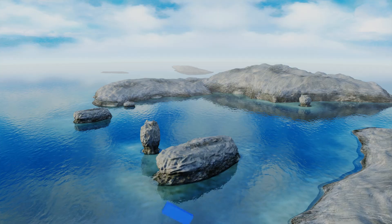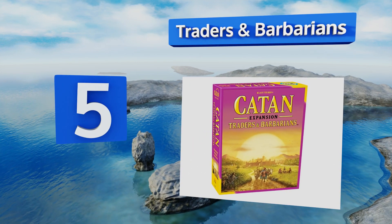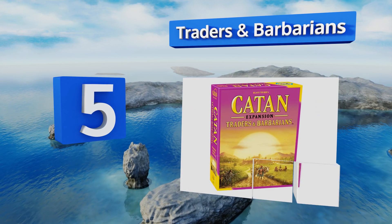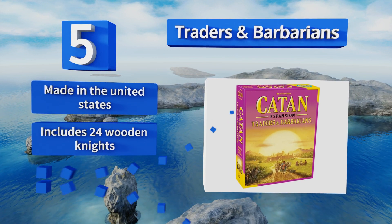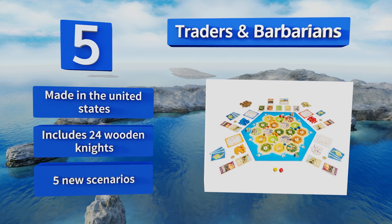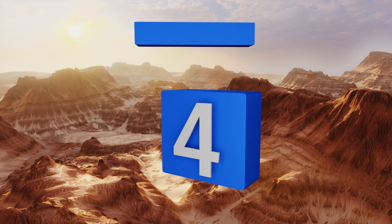At number five, with Traders and Barbarians, your gameplay turns global in scope. The kit introduces bridges, camels, and wagons, making the process of connecting far-flung settlements and cities more convenient and fostering more active and impactful trade. It's made in the United States and includes 24 wooden knights and five new scenarios.